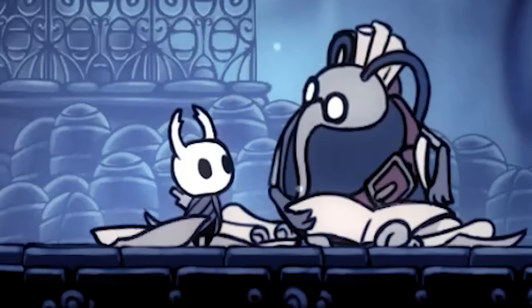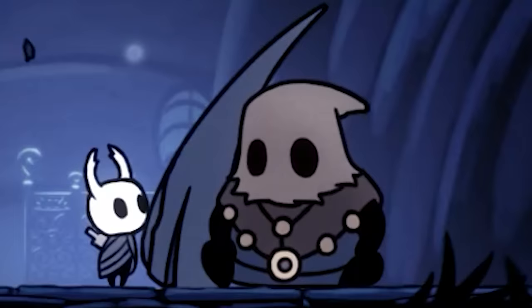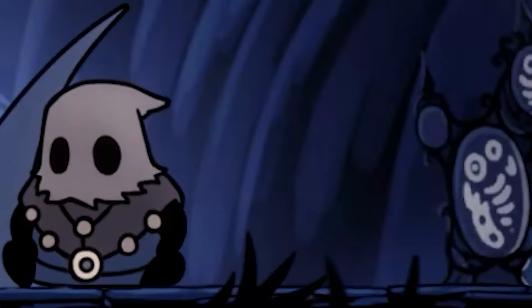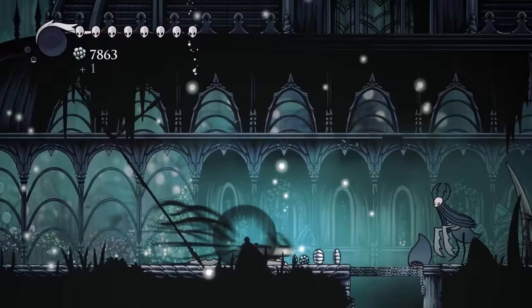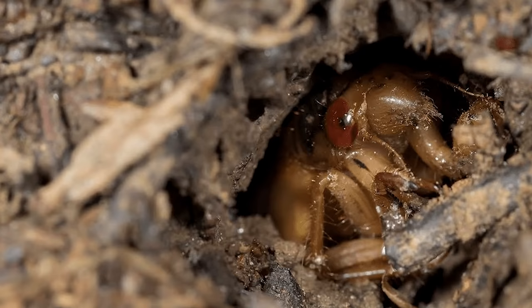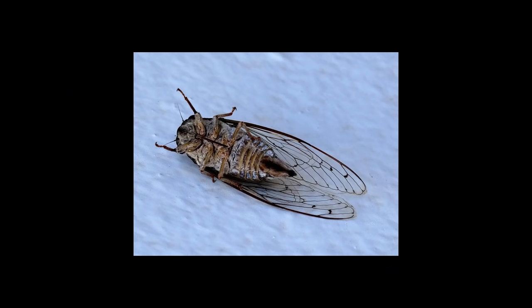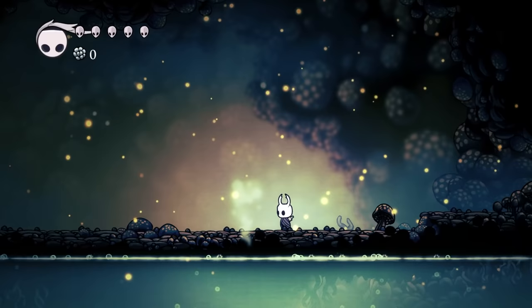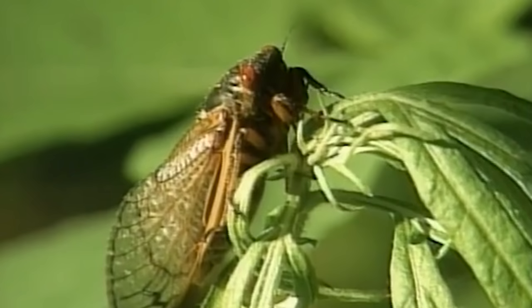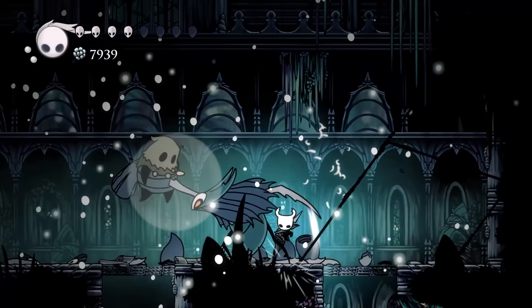But what about the Hollow Knight characters who look absolutely nothing like the bugs they are apparently based on? One of the Kickstarter backer characters is Cloth, who is canonically a cicada. Not only does Cloth cover her face with a sack, but she also doesn't really look anything like a cicada. Despite her appearance, Cloth actually does share some behavioral characteristics of cicadas. In her first encounter, she burrows out of the ground — cicadas spend most of their lives underground, and once they come up to the surface, they live for a few weeks, have some sex, and then they die. So Cloth is 2 for 3 on that one. She also makes a clicking sound similar to cicadas, which they use to attract mates. These sounds also repel predators such as birds — doesn't seem to work on mantises though.